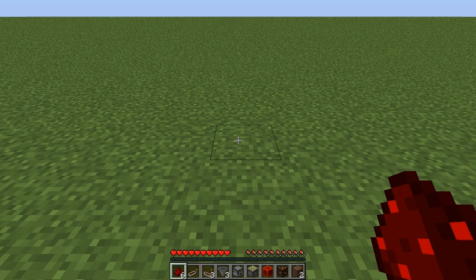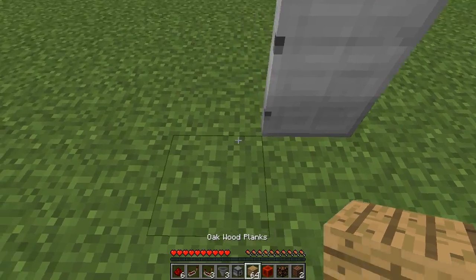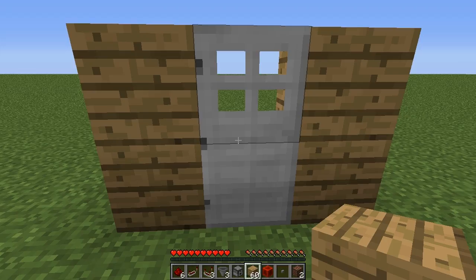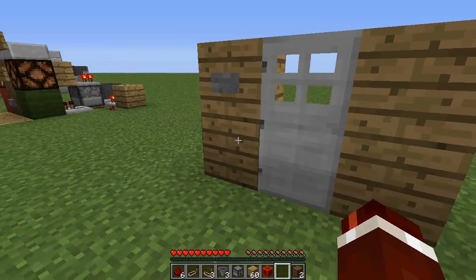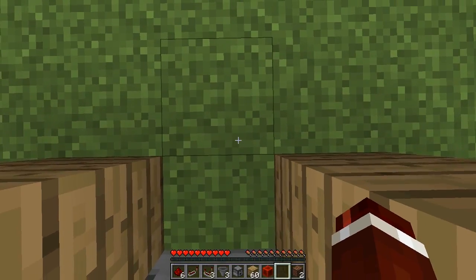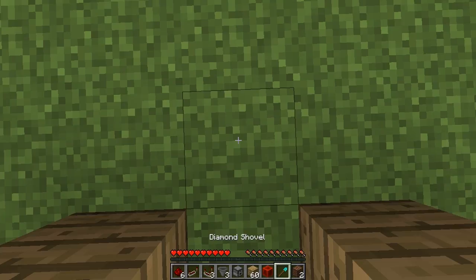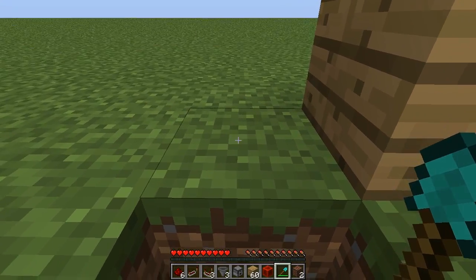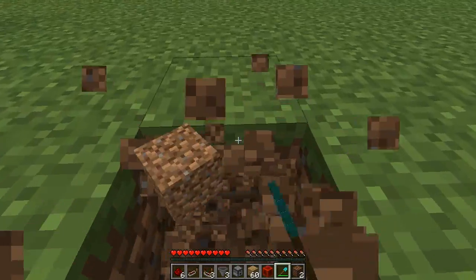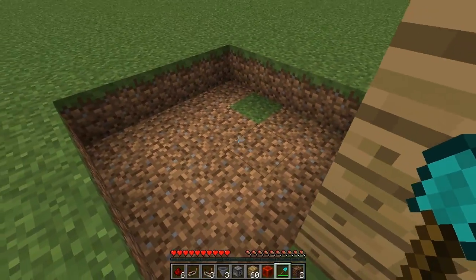To position this more easily, place down your iron door first. To the left and right of the door, create a 2-high pillar — one on the left and one on the right. Get your button and place it on the top left; it can be anywhere, but I'm placing it there. Now go behind the door and one block after it, dig out a 4x4x3 deep hole. Dig out the block you're standing on and then dig 3 to the right, 3 towards the back, 3 towards the left, and back to the start to form the 4x4 hole, then dig down 2 more layers.